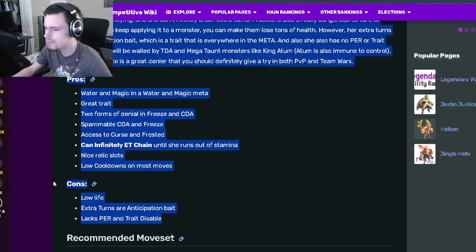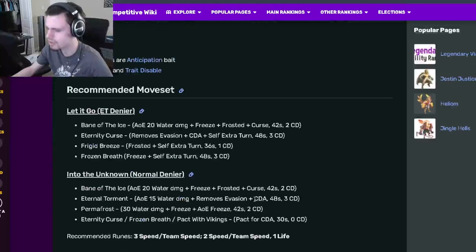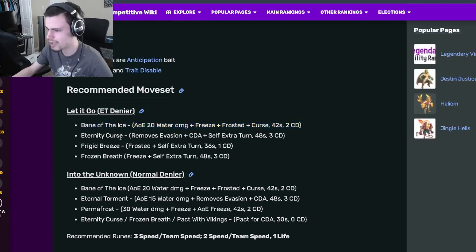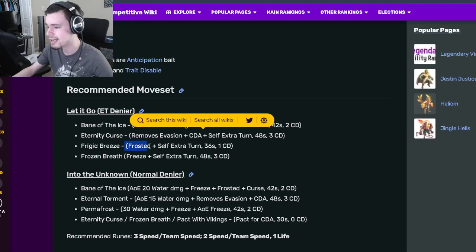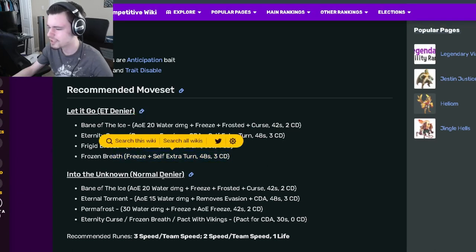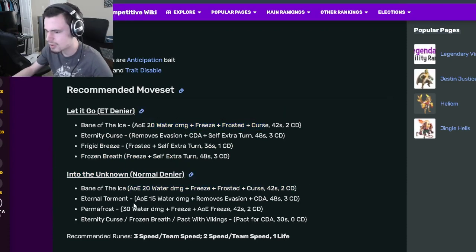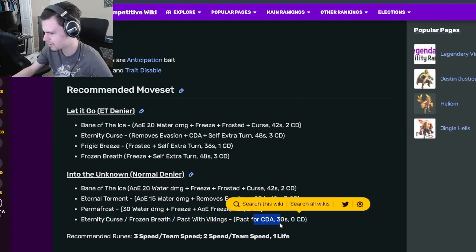The cons aren't a big deal and she has some really amazing pros. Her moveset includes an AoE Freeze, Frosted, and Curse, which is a really good move. She also has a move that removes evasion with Cooldown Activation and an Extra Turn, plus a Frosted Extra Turn and a Freeze Extra Turn. An alternate moveset has an AoE Freeze, Frosted, Curse, an AoE remove evasion with Cooldown Activation, and a 30 Water damage move with Freeze and AoE Freeze. There's also a 0-cooldown Cooldown Activation available.